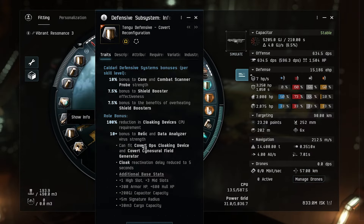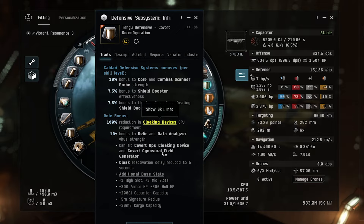For the defensive subsystem, I want a cloaky Tengu, so the obvious choice is the Covert Reconfiguration. You don't strictly need a covert ops cloak going through wormholes in a Tengu — if you hit a gatecamp, a T3C can often handle it — but I want that cloak. This subsystem gives the ability to fit cloaking devices with reduced CPU, bonuses to core and combat scanner probe strength, and relic and data analyzer virus strength. It also gives a 7.5% bonus per level to shield booster effectiveness and overheating bonuses, an additional high slot for the cloak, and three mid slots.